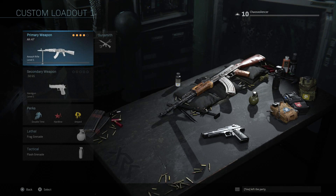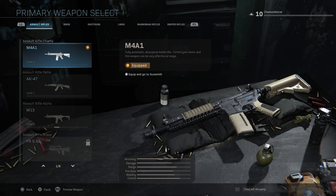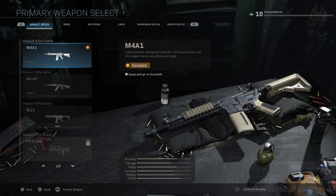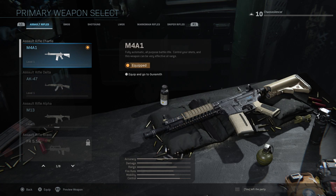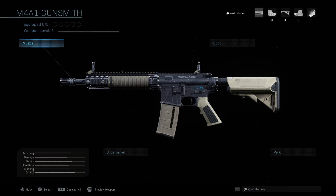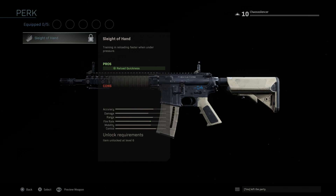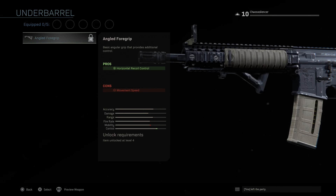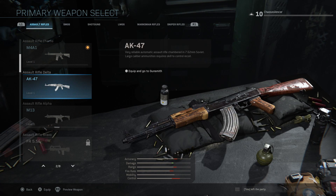Let's kick things off with the M4A1 — everybody knew it was gonna be in the game. A lot of these names aren't actual real names, they're made-up names. This one appears to be a Mark 18 CQBR, which is a shorter variant of the M4A1. You can change it to the M16A3, the M16A4, or even the M4A1 stop mods. You have to level up your weapon to get all the attachments — perks like Sleight of Hand take weapon level 6, and the angled foregrip takes weapon level 4.